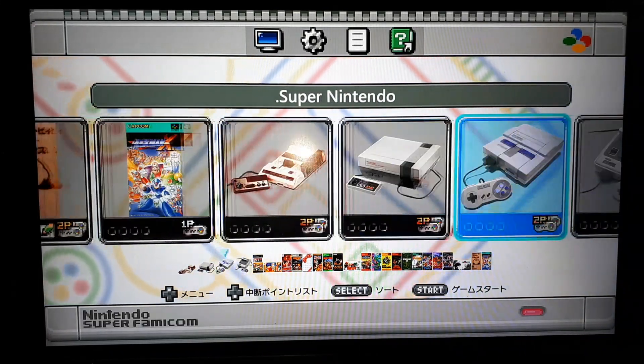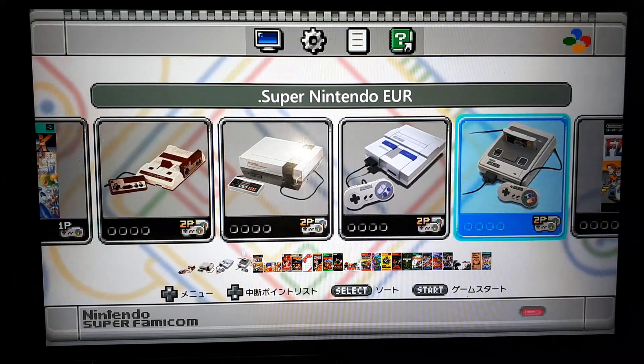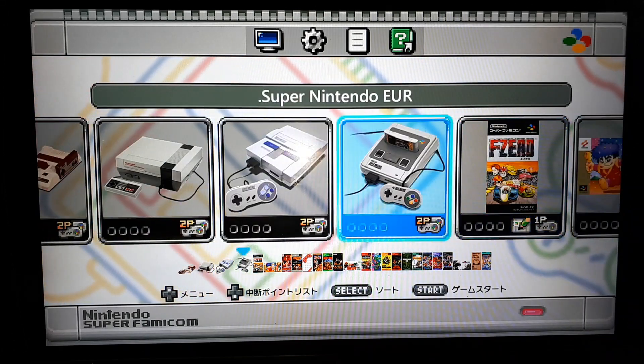So we've done Famicom, Super Nintendo, Super Nintendo US, and Super Famicom. Lastly, we'll do Super Nintendo Europe. It has the same games as the SNES US, but it does have slightly different background artwork.